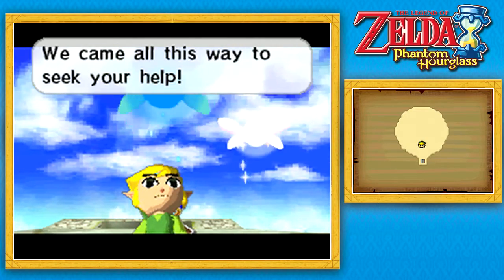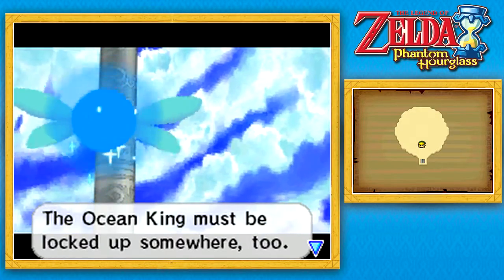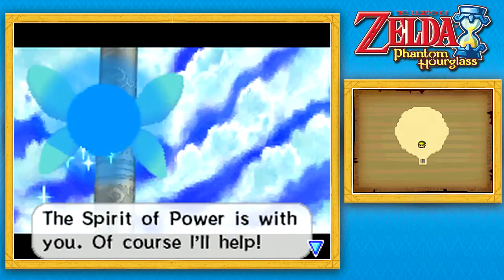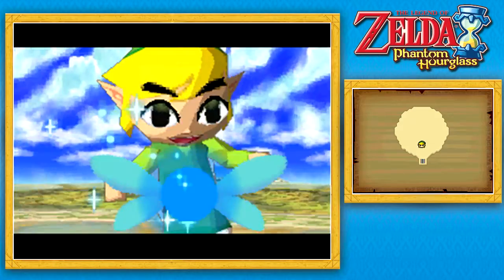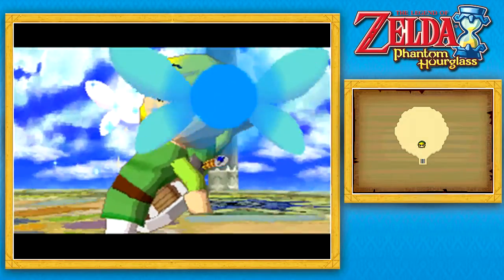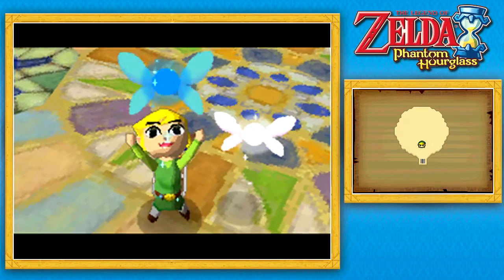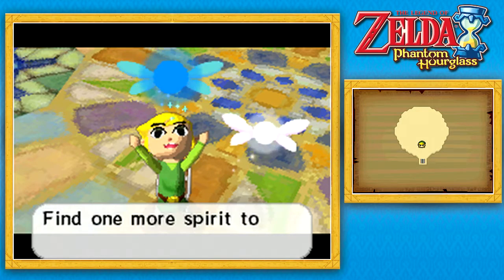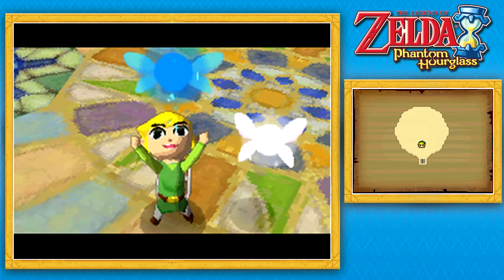'We came all this way to seek your help. The ocean king must be locked up somewhere too. The spirit of power is with you. Of course, I'll help.' Alright, sweet. It looks like Neary is going to join our group as well. Hooray — now we've got three fairies. 'Find one more spirit to track down the ghost ship.' Alright, I am down with that.